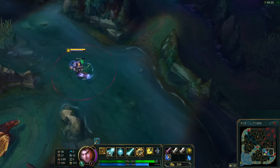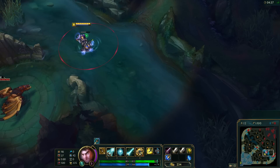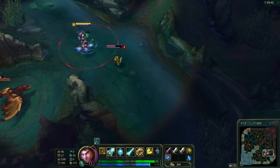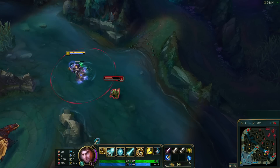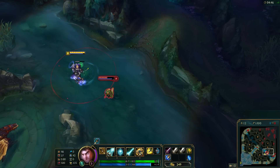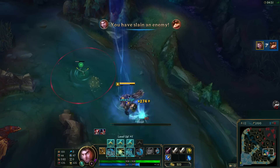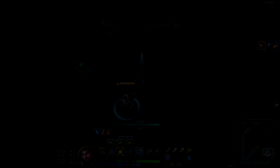So if you walk up to an enemy in cannon form, use your W, then swap to your hammer form, you jump on them, you get these three really quick attacks off, use your E and it's actually a ton of burst damage. The other plus of doing it this way is that when you're in your hammer form all your auto attacks restore mana per auto, so that means you're getting three times the mana back for doing it.